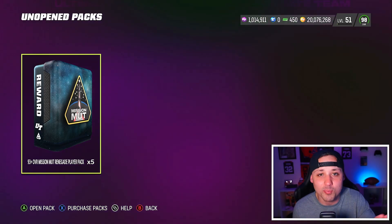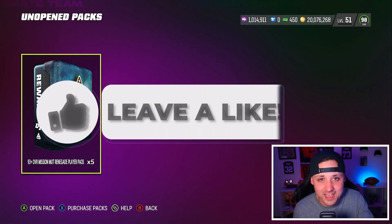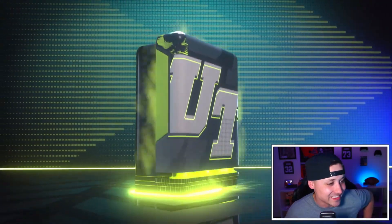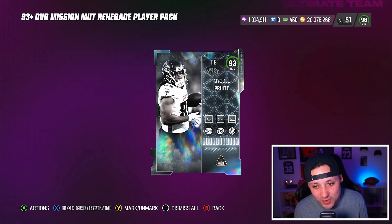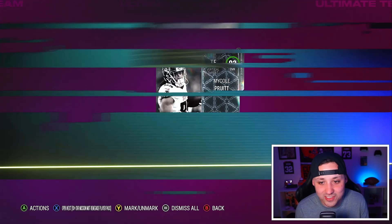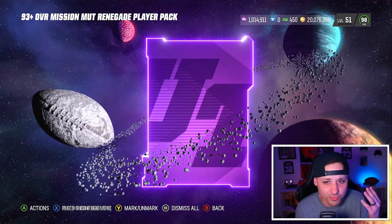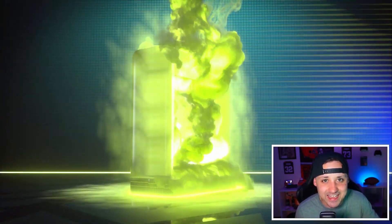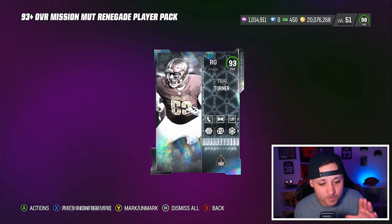Out of this pack you can't pull Andre Rising or Rod Woodson — it's going to be the Renegade players: the ones with abilities, the 93s, 96s, and then the 99s. We got five of these. It takes five 91s to go into each set, and if you get a 93 it's kind of an L. But these cards sell for a bit more because people want them for the three AP abilities. We're going to sell ours — they're going for about 80k a pop.